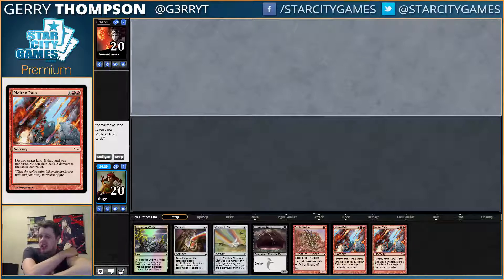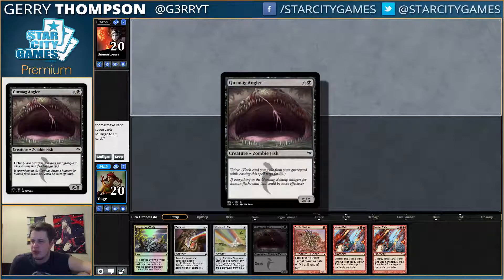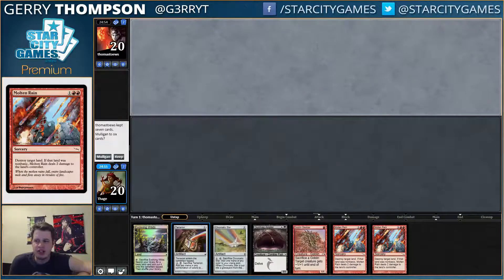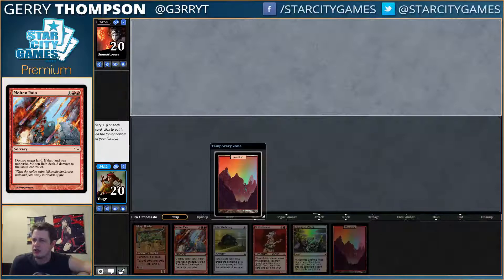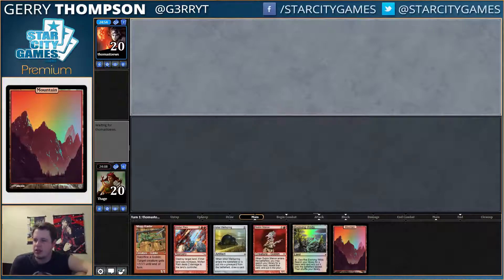If we had some stuff that didn't mind us sacrificing these things, I'd be more incentivized to keep. But instead we have Gurmy which is a ways off, Slender which basically does nothing, two Molten Rains, two sacrifice things — it's just all over the place. Mountain, kind of want to keep that — yeah, we'll keep that.